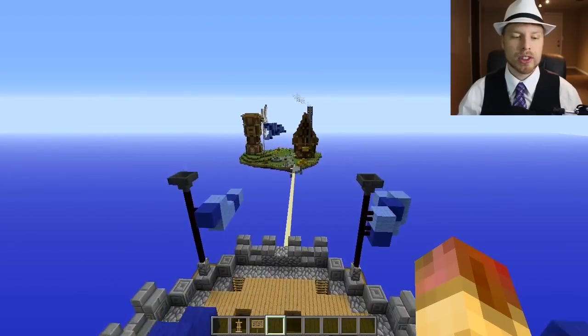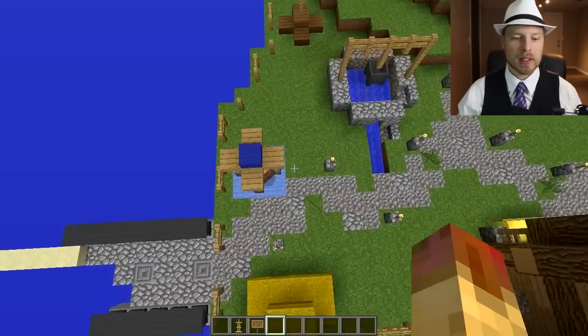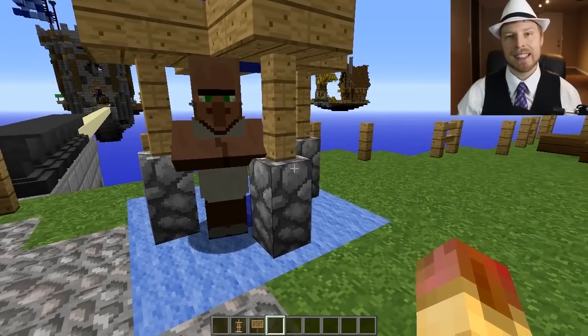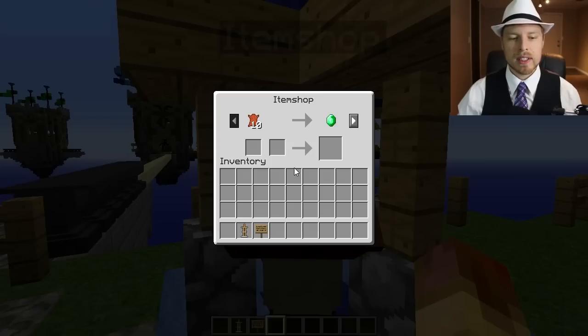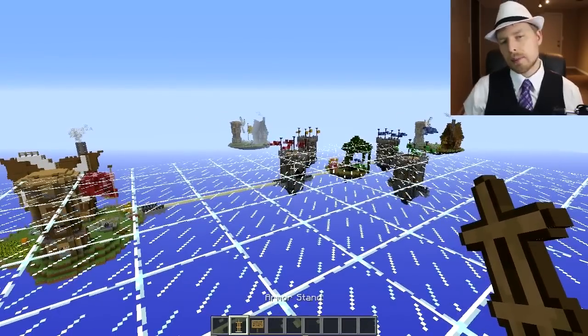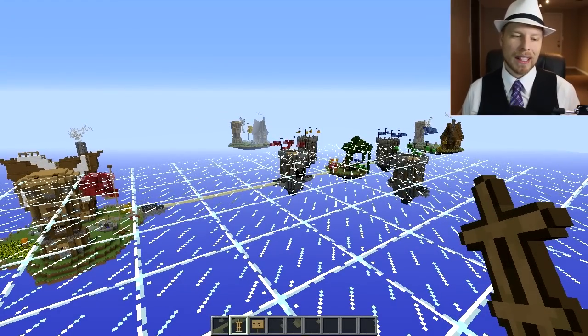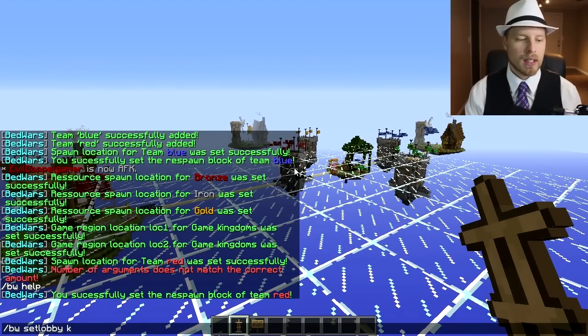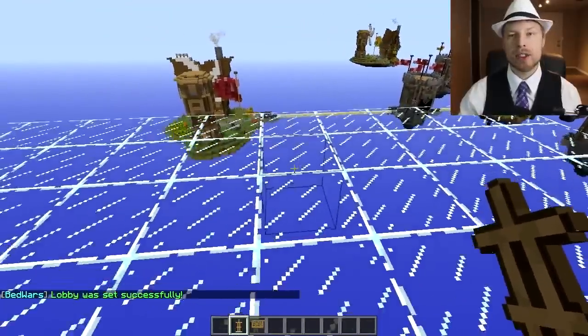Before continuing with lobbies, let's talk about shops. Players generate money from the spawners and interact with the item shop. All you need to do is place a villager somewhere they can't escape but players can still right-click on it. We've set up a platform as the lobby for this game. If you're on a BungeeCord server you probably won't set a per-arena lobby, but for multiple arenas on the same server you will. Enable the per-arena lobby in the config first, then run 'bw set lobby kingdoms' to set it.